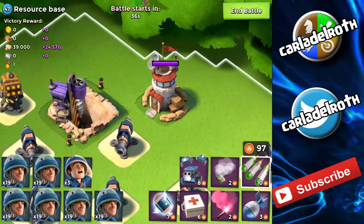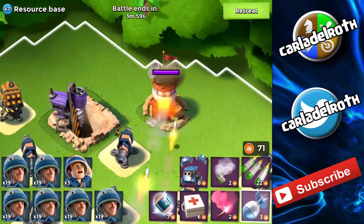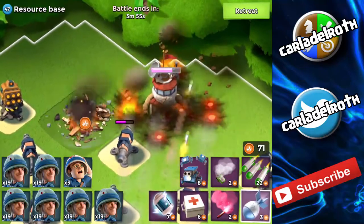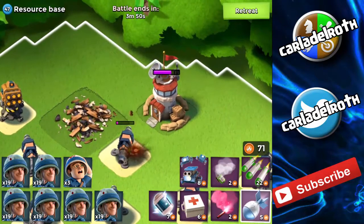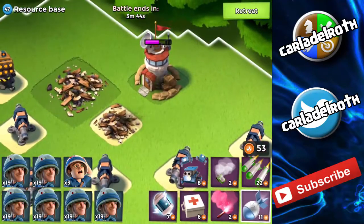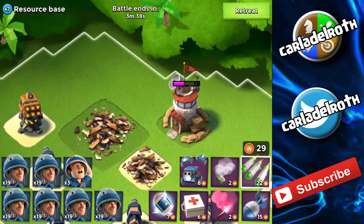We currently have 97 gunboat energy and I'm going to do two barrages right on the HQ and see where that puts us. Let's take out the quarry first, and then one or two hits on the HQ. They actually do quite a lot of damage on the HQ so I'm going to do a couple more, but then it doesn't really do that much damage.